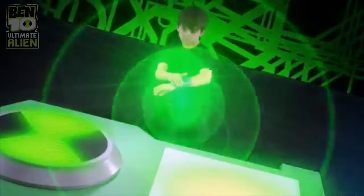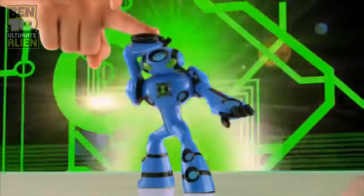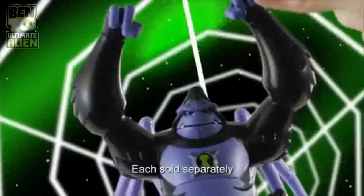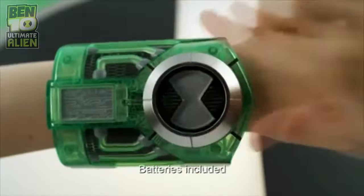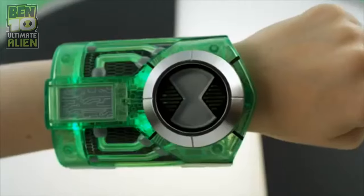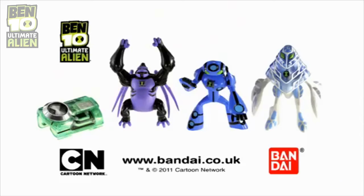It's Hero Time! Activate action with the Ben 10 Ultimate Alien Hero Figures — Ultimate Echo Echo with pullback and disc firing action, Amphibian with lineup and spark action, and Ultimate Spider Monkey with his powerful arm and leg action. Now activate Ben's Light and Sound Ultimate Ultimatrix and switch the dial for different alien light and sound combinations. Activate action with the Ben 10 Ultimate Alien Hero Figures and Light and Sound Ultimate Ultimatrix, from Bandai.